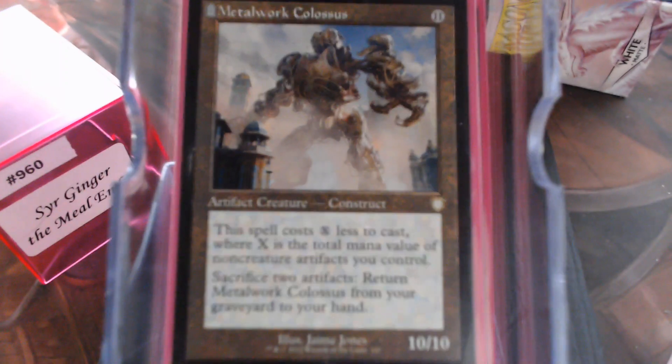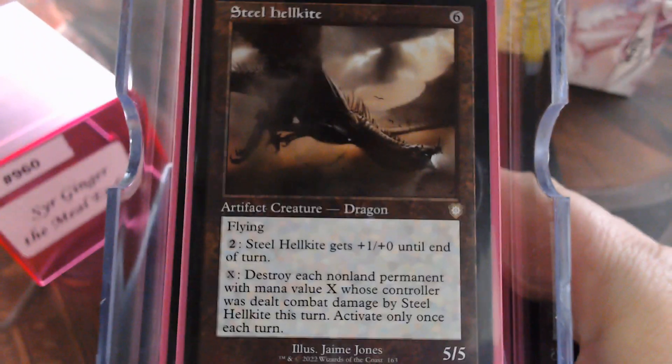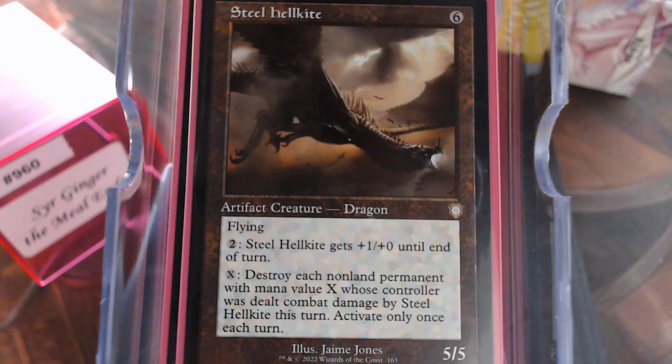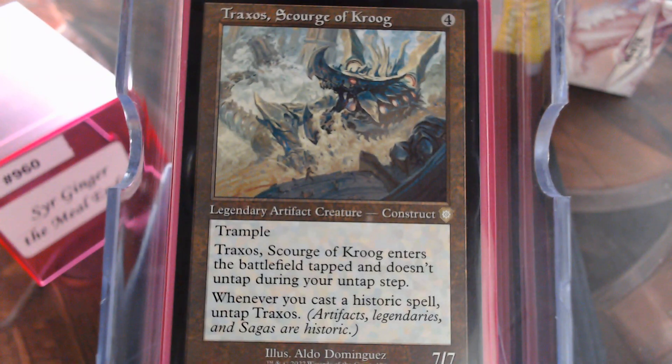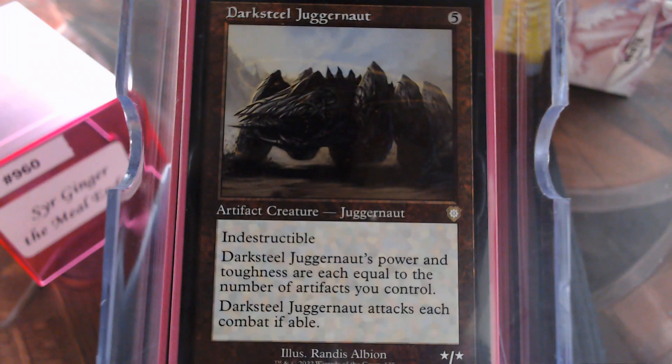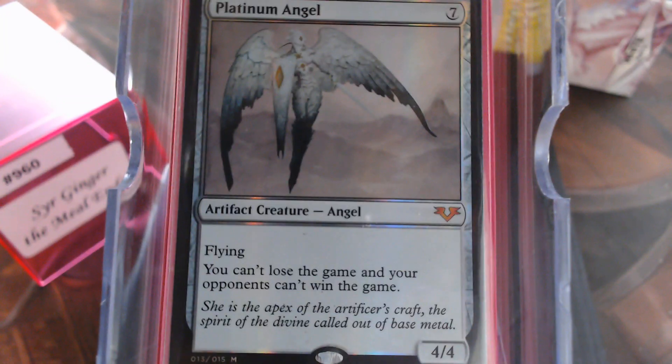I like Metalwork Colossus — it's free most of the time. Steel Hellkite — repeatable removal, that seems nice. Traxos is just a big ol' beater. I mean, it really is, as is the Darksteel Juggernaut in this particular deck. So why not have them? And of course, our good friend in the sky, the Miss Platinum Angel.